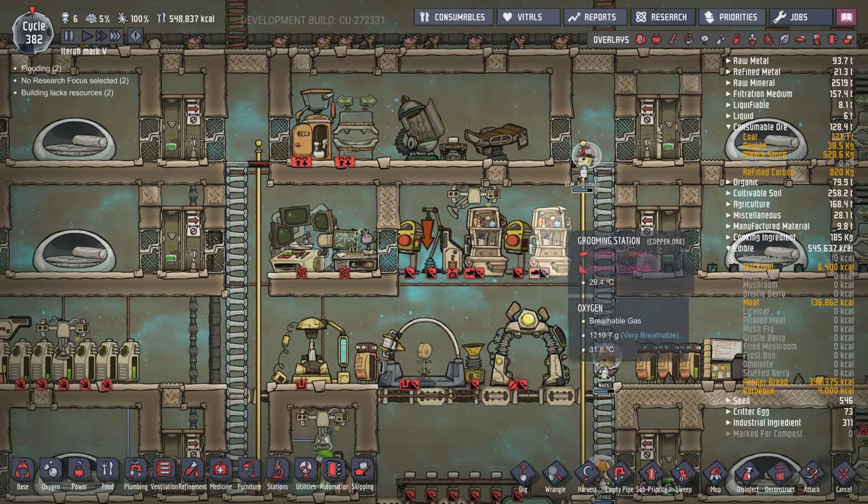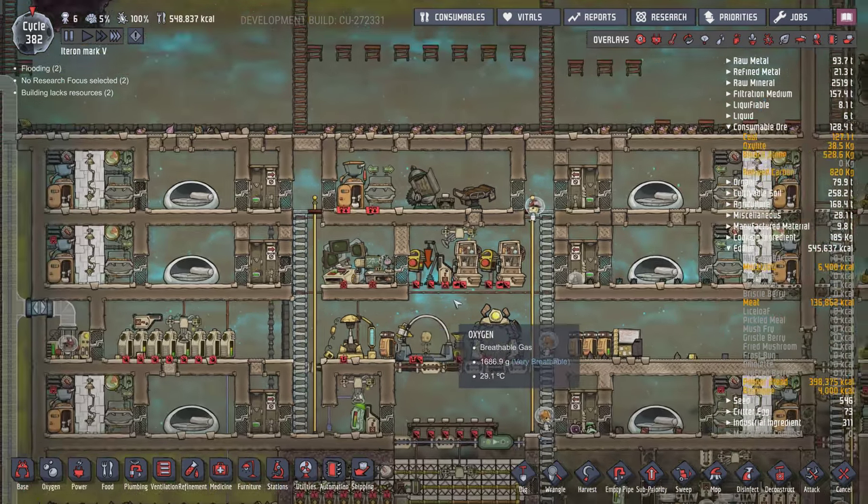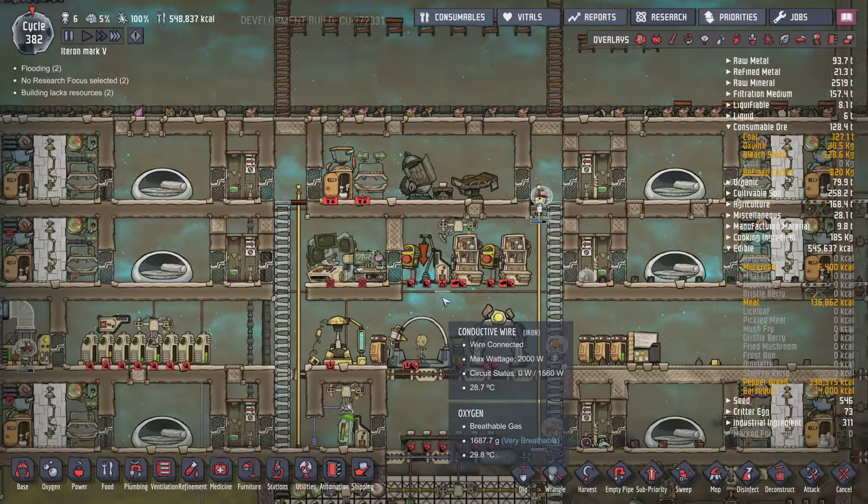As I said, if you are not sealing the grooming station, they start breeding a lot — which is actually nice. You will gain a lot of coal, a lot of food, a lot of everything.